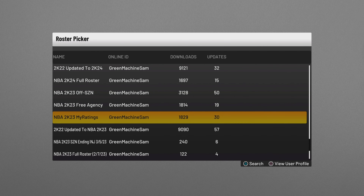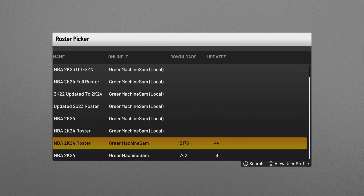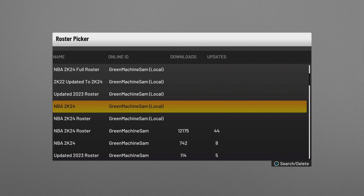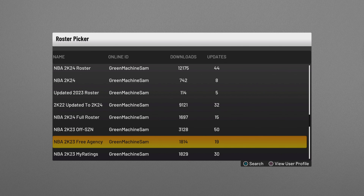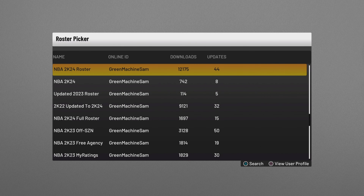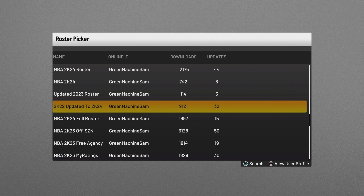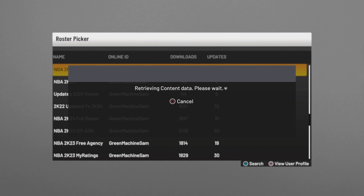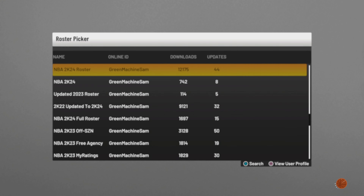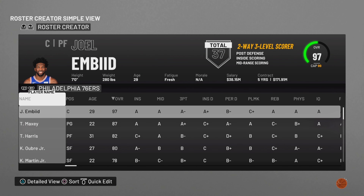All these rosters up here — these first six rosters, not the ones that say local, but these ones right here — these first six rosters are all the same roster. It will not matter. One, two, three, four, five, and six down to NBA 2k23 off season are all the same. You can download whichever one you want. It will not make a difference. Download the most downloaded, download the least downloaded — it will not matter. These are 2k24 ratings.